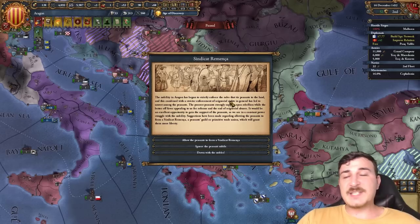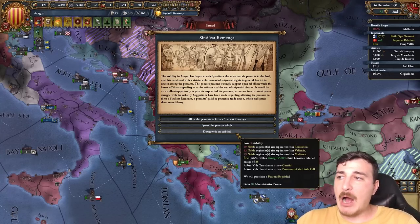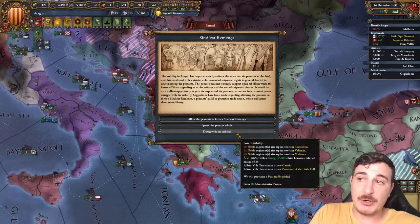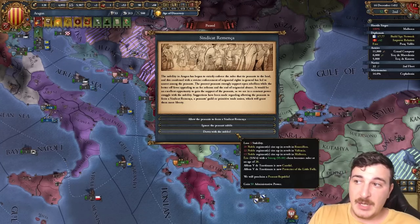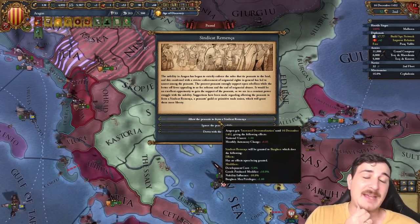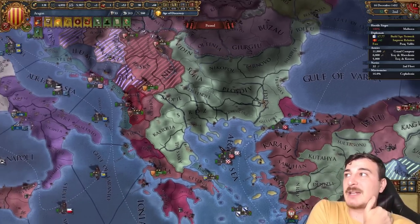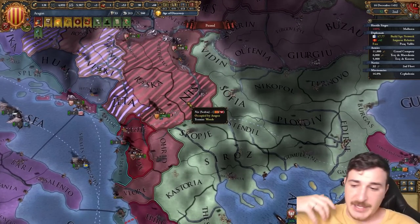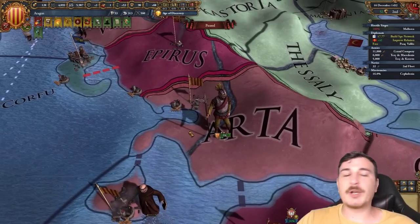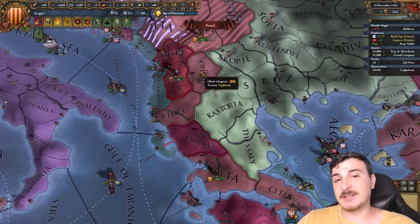The Syndicat Remensa event essentially allows you to become a peasant republic. Obviously if you do this you get some cool stuff like the 'Protector of the Little Folk' unique trait. But the reality is that I prefer to just have it as a privilege granted to the burgers, which gives dev cost reduction and goods produced modifier — because I lose out on a lot of other things if I'm not a monarchy. So maybe in another playthrough we'll go down the peasant path, but not today.